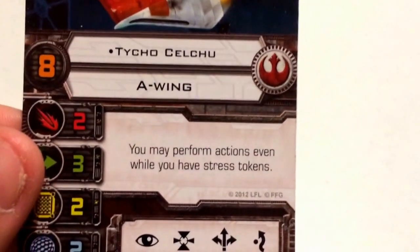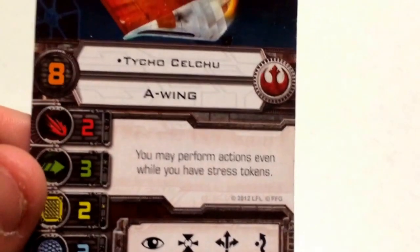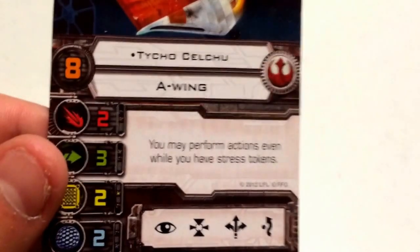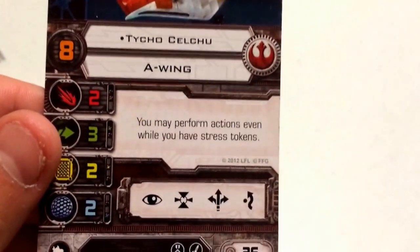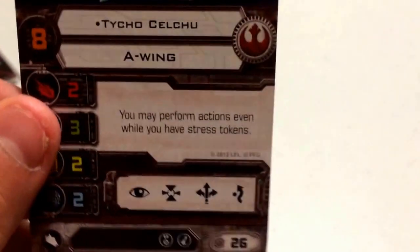You can do a K-turn 3, a K-turn 5, run through a debris field — it doesn't matter with Tycho. You take the stress and it won't matter because you can still perform your actions. Combining his ability with Pushing the Limit is extremely useful, since stress just doesn't matter to him. And if you ever want to clear that stress, the A-Wing has plenty of green maneuvers to do so.